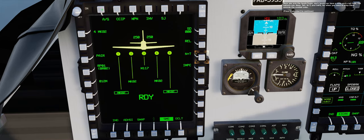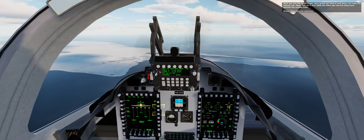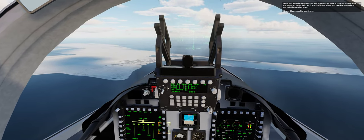Here you arm the bomb fuses. Each bomb can have a nose and/or a tail fuse. The options are: nose, tail, nose plus tail, and safe — for when you need to drop them outside the combat area.